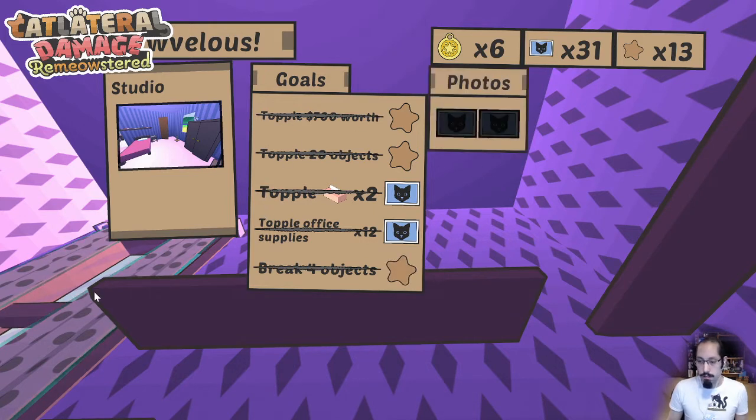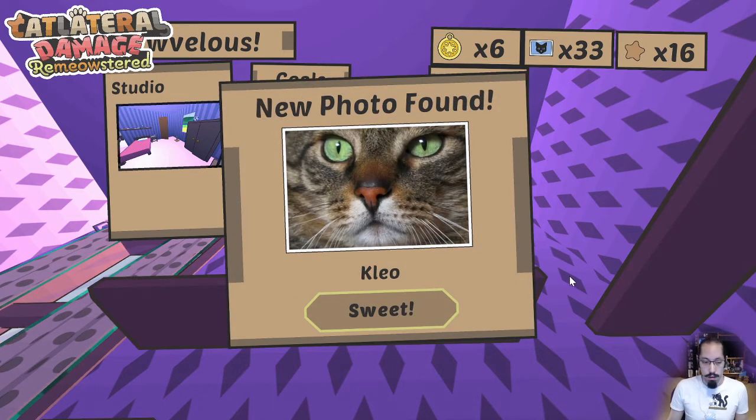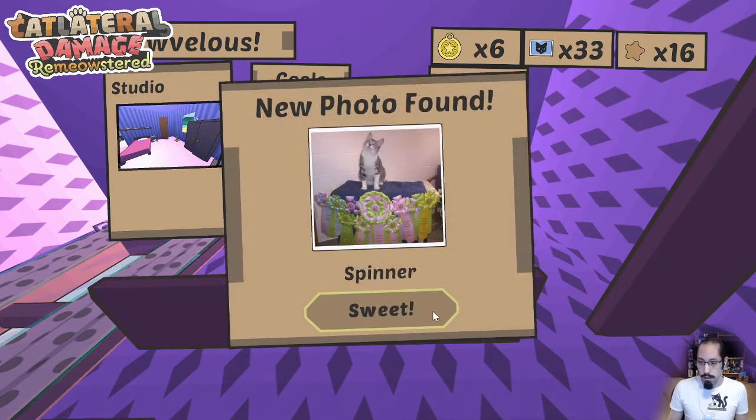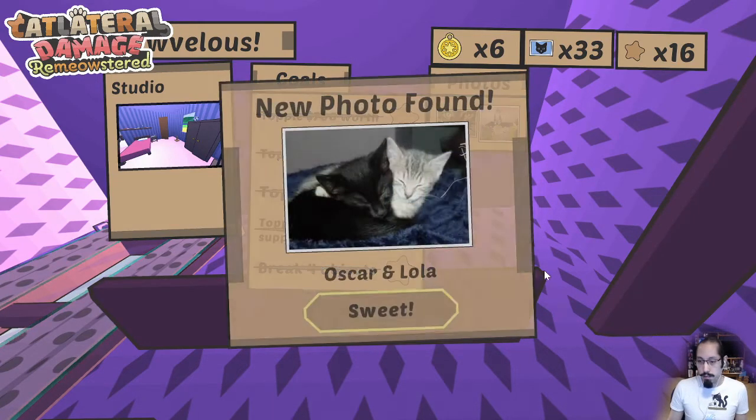Another thing about goals in procedural mode: you can get different types of rewards. In three of these goals I got treats, and in the other two I got new photos. There are about 270 cat photos in the game, so if you want to see them all you really have to buy them, find them in levels, or complete a lot of goals in procedural mode.